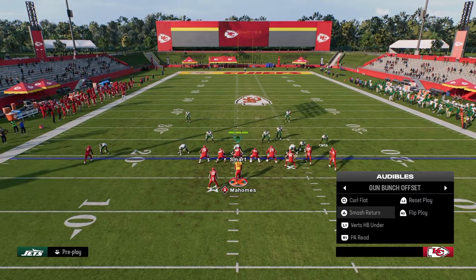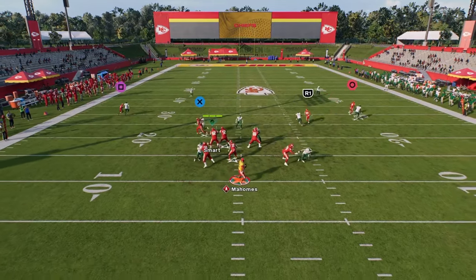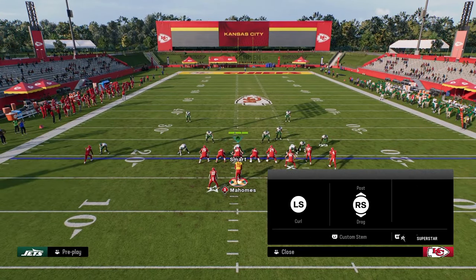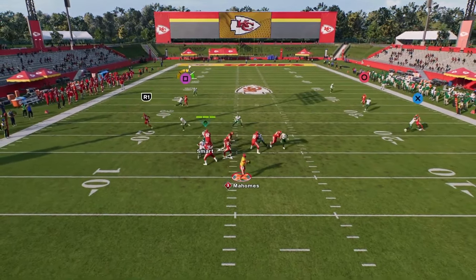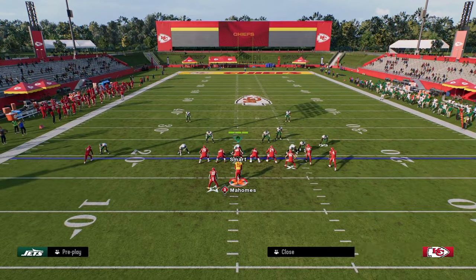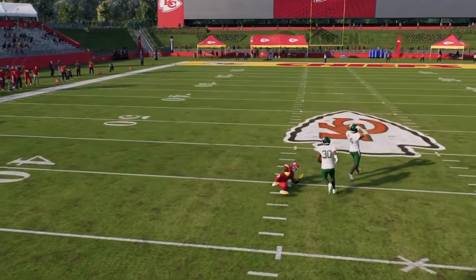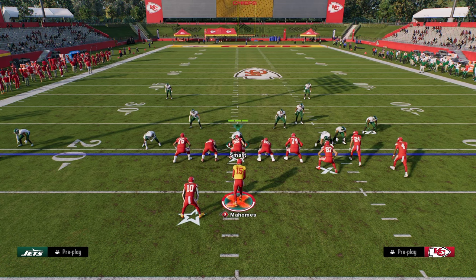Bunch offense is super effective every single year for very good reasons and this year is no different. If you master these plays and start learning how to add your own, or if you check out our entire Colts offensive ebook on our school community, you're gonna start winning more games. I really like Colts this year - the solo side post does a great job of consistently attacking both man and zone coverages. Thanks for watching - get my entire Colts offensive ebook by joining our school community for access to all offensive and defensive ebooks for both Madden and college football for just $10 a month.